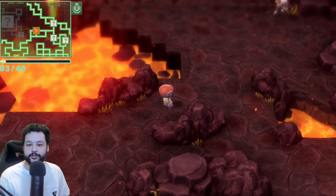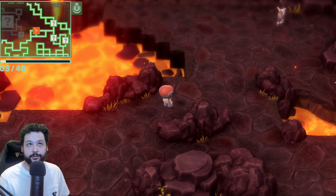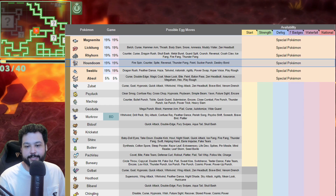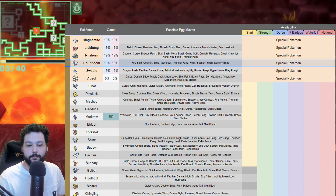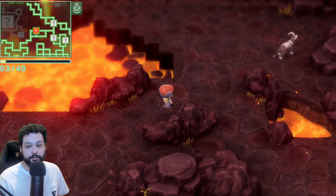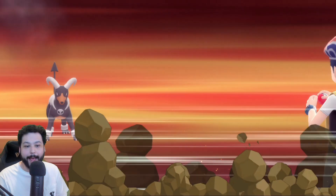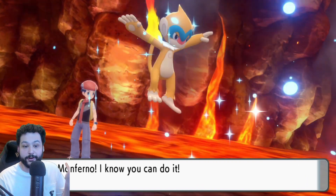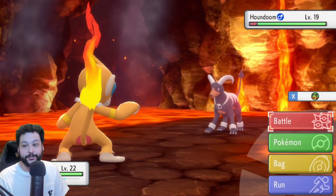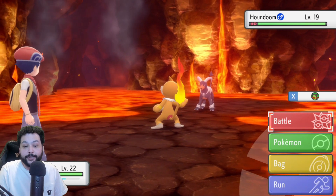The Pokémon available in the Grand Underground are tied to your gym badge count and which HMs you have. At the start they max out at level 20, but they scale up when you get Strength, Defog, seven badges, Waterfall, and the National Pokédex. At the base level you can catch a wild Houndoom at level 19 — you can even shiny hunt it or just use it as a great fire-type immediately.